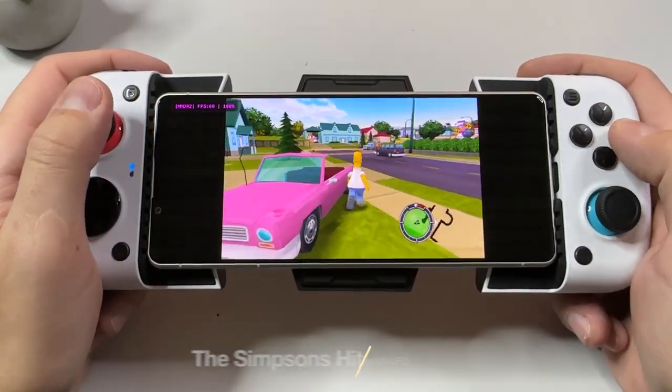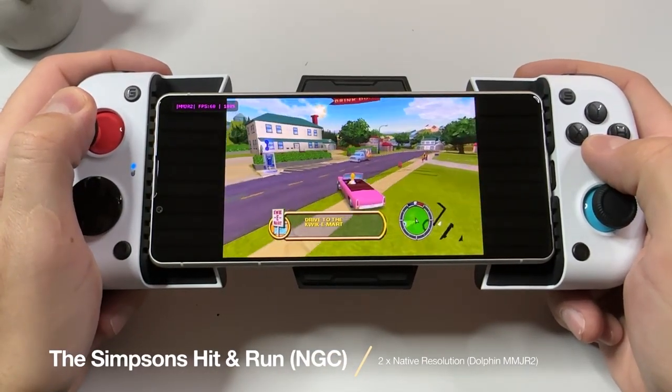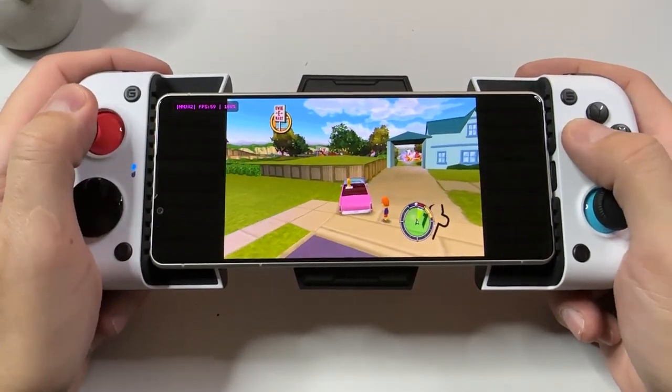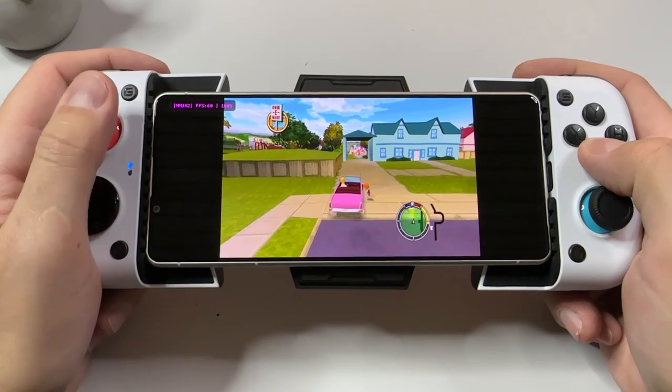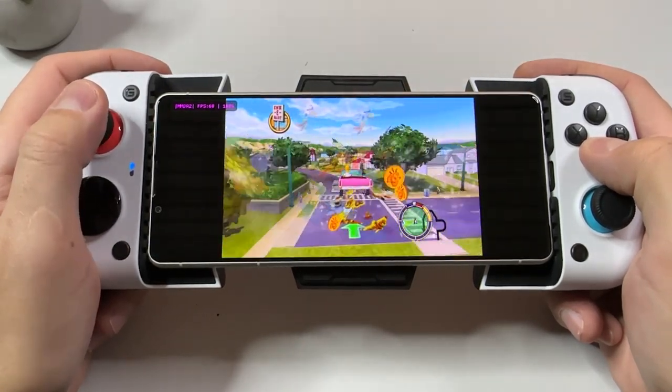Next GameCube game is The Simpsons Hit and Run, and this one is actually one of the harder to emulate. Even though this game has a few glitches and bugs that depend more on the emulator software than on the hardware itself, as you can see the game runs at a pretty solid 60 fps, which is just great to see.